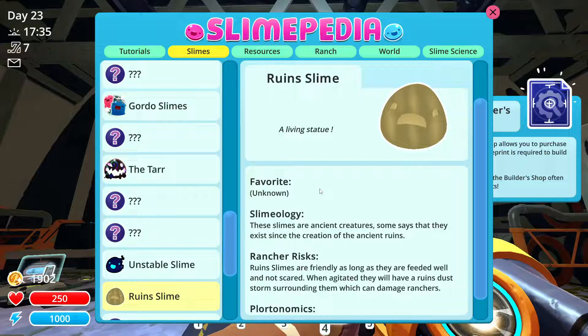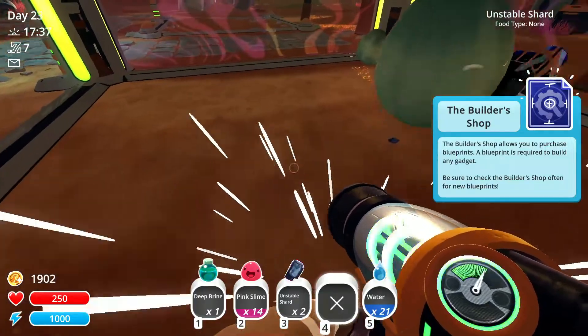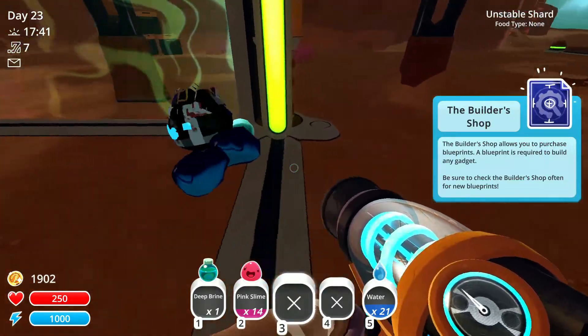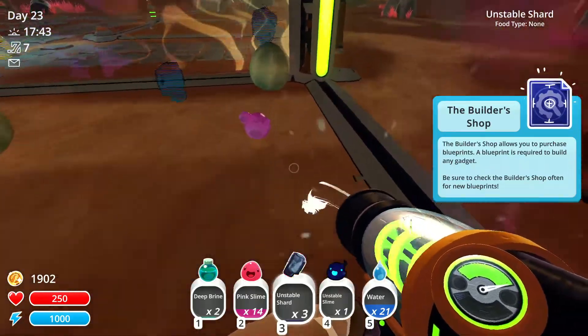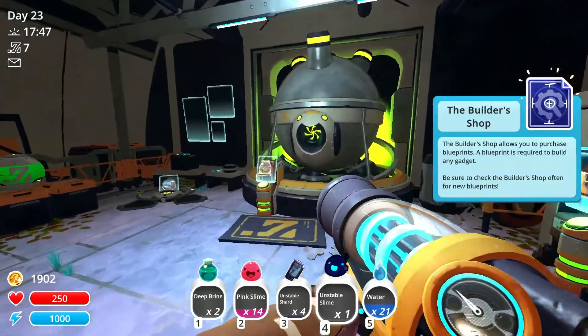When agitated they'll have ruined dust storms surrounding them which can damage the ranch. They do not produce plorts. I love that - interesting stuff. So this guy's just going to start pooping out random things. I don't really care about that. We'll put him in this corner here but I don't want him turning into tar because then he would escape, and I'm not sure how smart an idea that is.